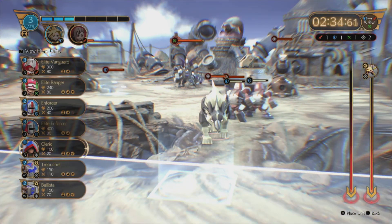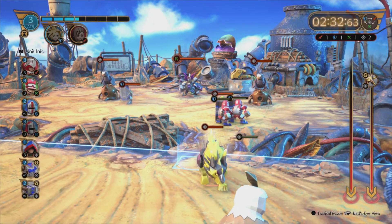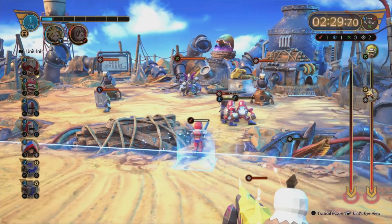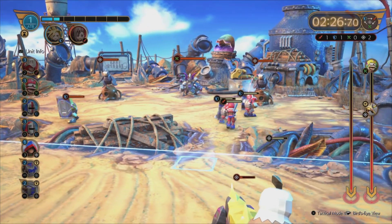For this one, we're only going to be using the Red Units and the Blue Units, because we need to get Cloud Antifa's Bar up. So we've sent an Elite Vanguard out.